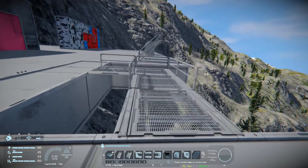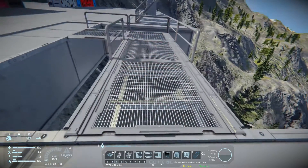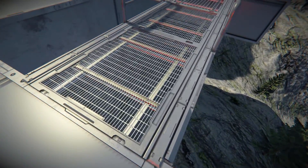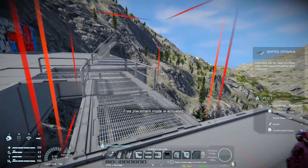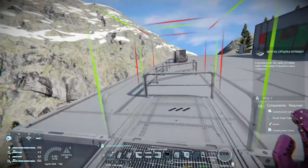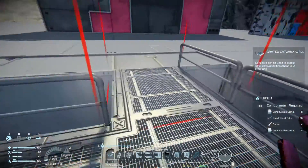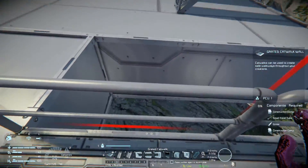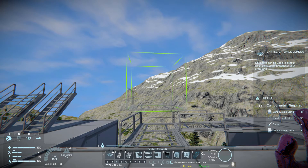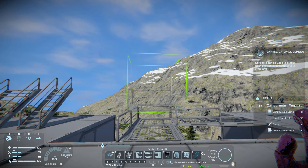Then we have the grated catwalks, which are also fantastic and effectively replace the old catwalks entirely. They're a rather fancy block — you can double them up underneath and they don't create too much of a hideous effect; in fact it looks a lot better. We get a standard catwalk, a variant with two bars on either side matching the railings, a corner catwalk with corner bars, and a single-bar version for looking down over stuff with a wall behind you. Costs are construction components, small steel tubes, girders, and more construction components.